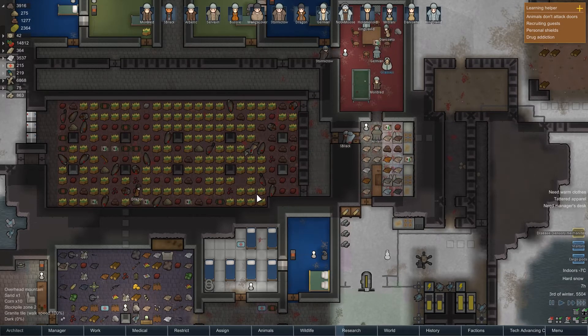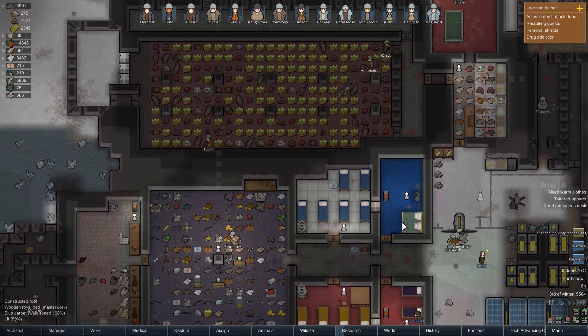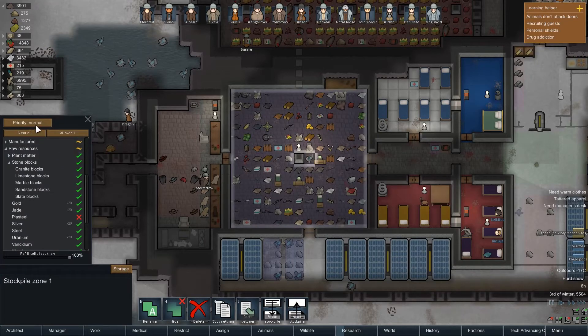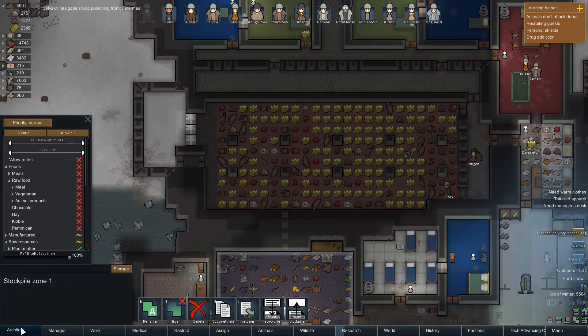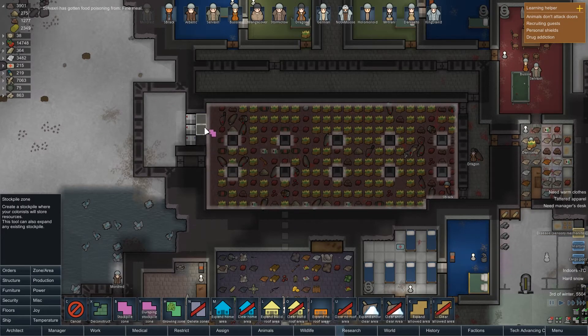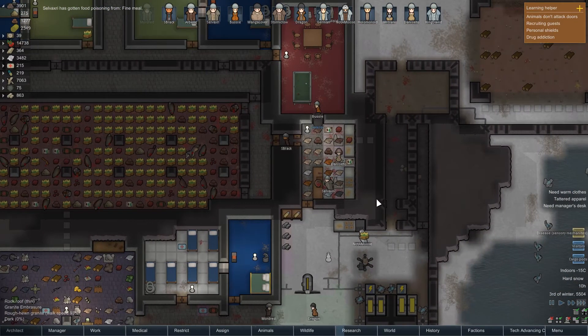Our freezer is full — nice. Oh, we are putting meat in here — no, no, no. I don't want any food in here. I didn't realise you were using it as surplus. In which case I need to select this and go here and do that — and that should fix that problem. Marvellous!